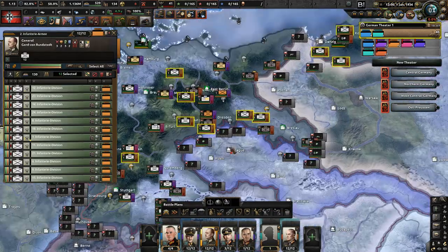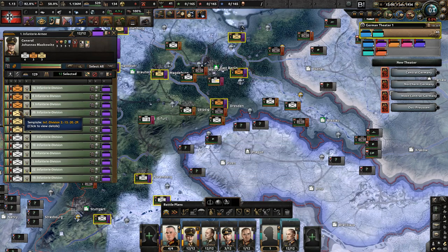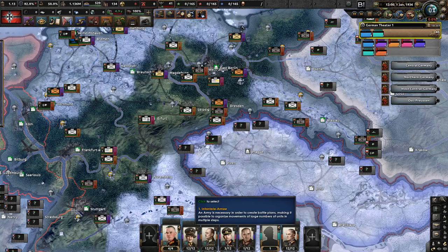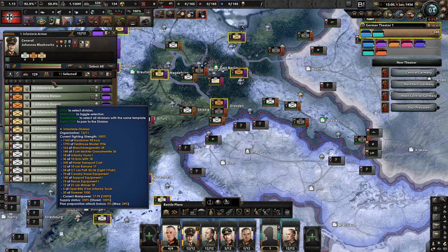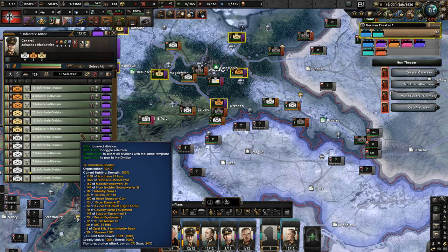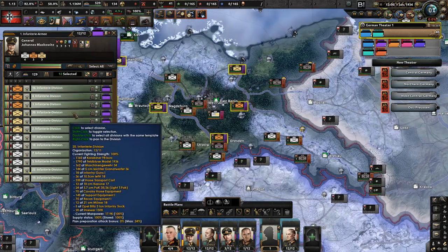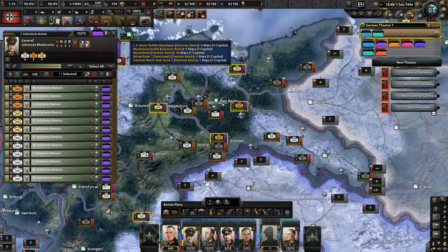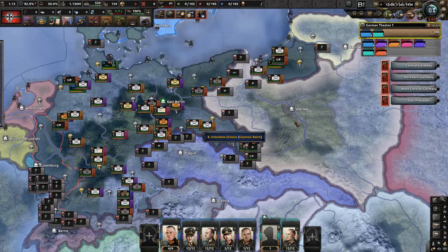As we restarted the game, we have a number of specialized historical units marked by special icons. These divisions cannot be trained and you should not touch them — they will be automatically upgraded according to historical situations. I assigned them all to Blazkowicz. Most of them will probably get motorized as we progress; some might become mechanized or combined arms units. I don't know enough about these divisions to say for sure, but the army is ready.